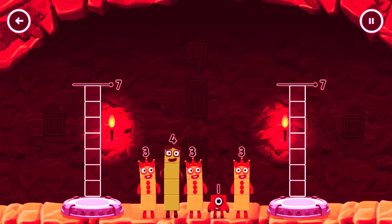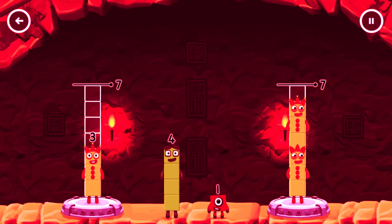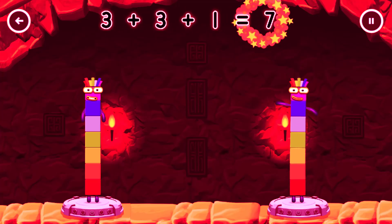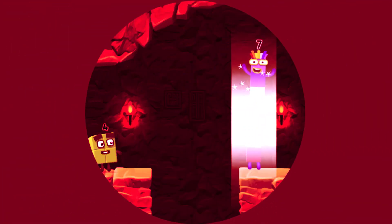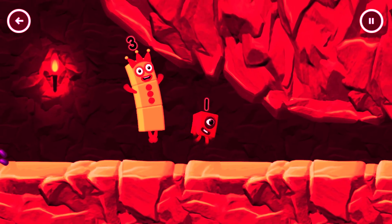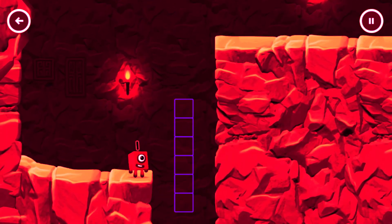Seven, three, three, three, four, one, four — you cracked it! Three plus four equals seven. Three plus three plus one equals seven. Seven equals seven. I am seven! Great. I'm not so sure four is going to fit through there. You made it!